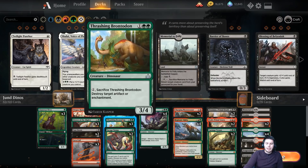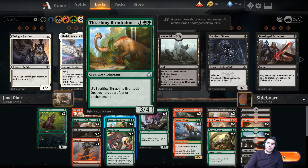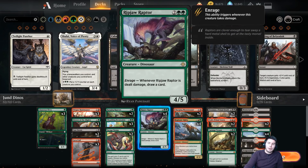Let's go ahead and get into the gameplay and see how this goes. Definitely adding the three Thrashing Brontodonts for all the enchantment removal you need right now. And I'm just a huge fan of Ripjaw Raptor — I feel like it's an underplayed card that has a lot of value. I think it's a really great four-drop.